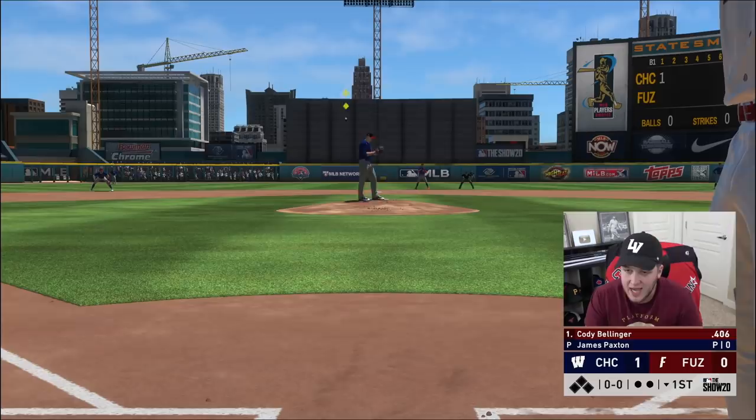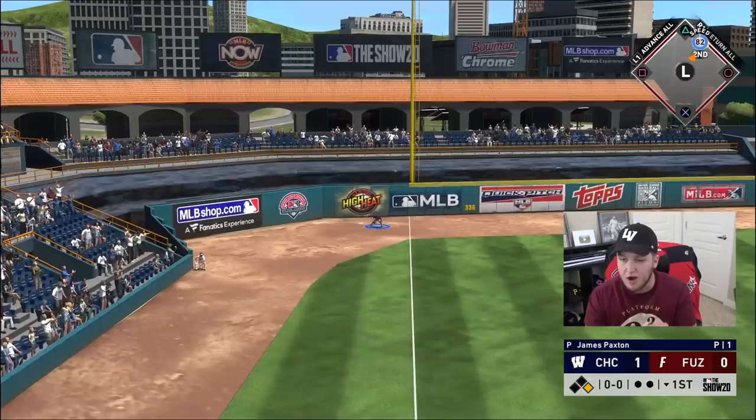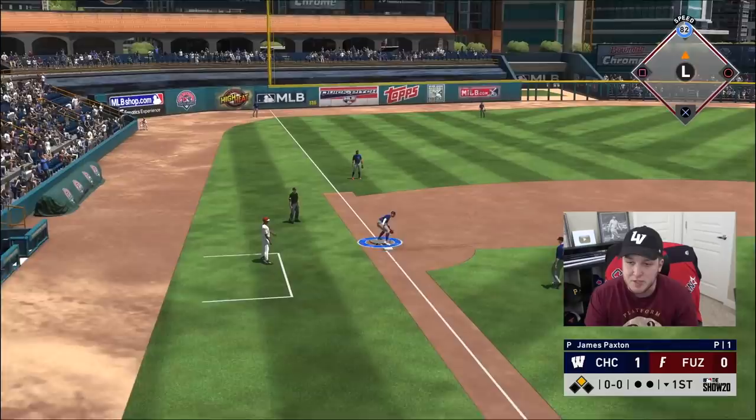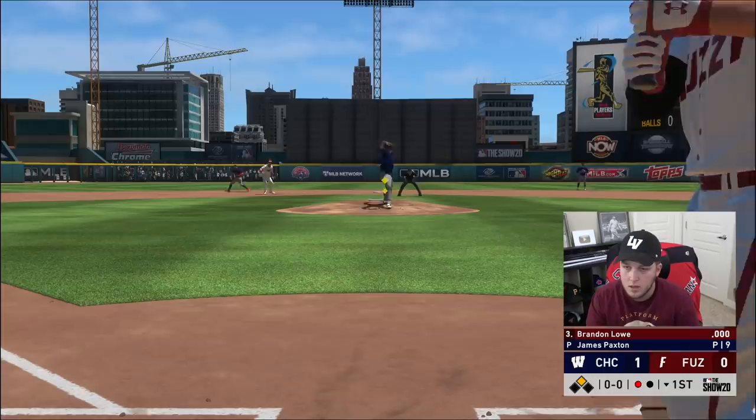We have Cody Bellinger, Fernando Tatis, and Brandon Lau. Tatis and Lau are making their debuts, but Cody Bellinger is, in my opinion, going to be the best player on the squad — unless Tatis has a buttery smooth swing. This 98 prestige Bellinger is ridiculous. Then he strikes me out — good changeup.